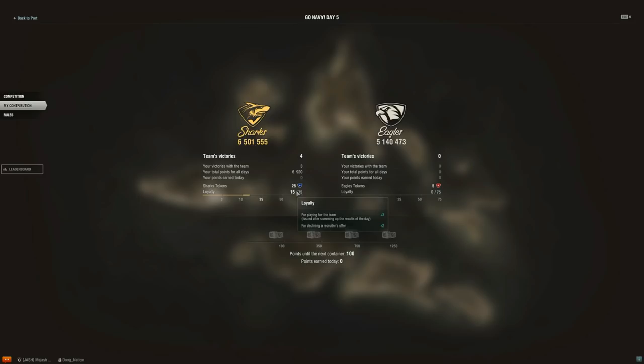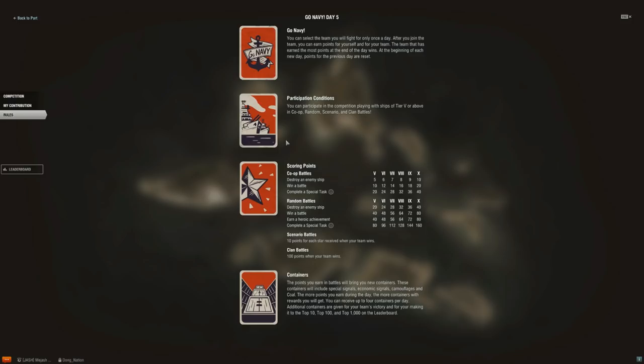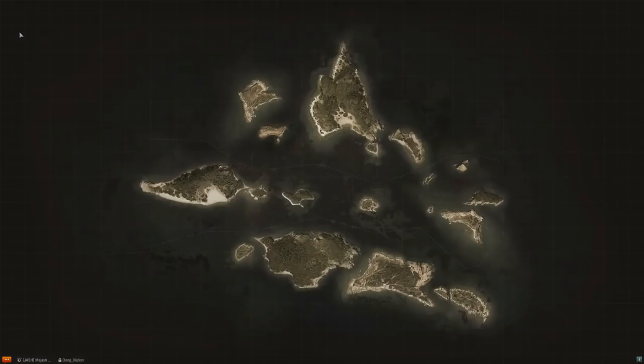About halfway through — based on talking to some of the CCs — as you play through and earn points throughout the day, going through destroying ships, winning battles, and going up higher tiers, you get more and more points as you go up to the higher tiers. You'll get points towards your daily crates, and you can get up to four crates through this method.